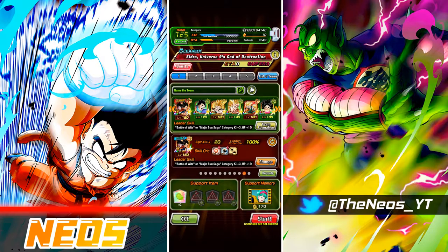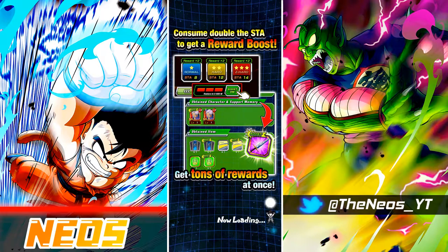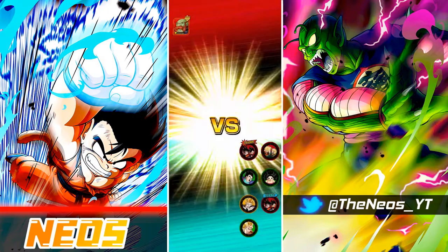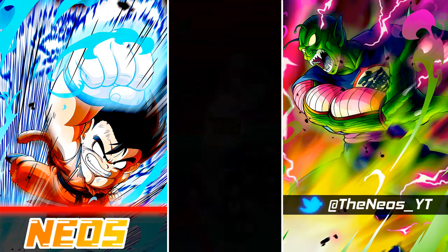We're going to hop into Sidra, the God of Destruction for Universe 9 with this team. As for rotations, I'm going to put the Super Saiyan 2 slash 3 Goku next to SDR Vegito, and it looks like we have neither SDR Vegito in slot 1, which sucks.